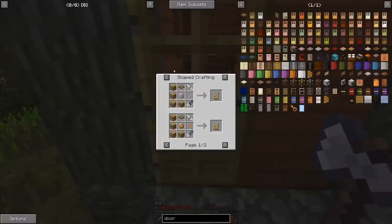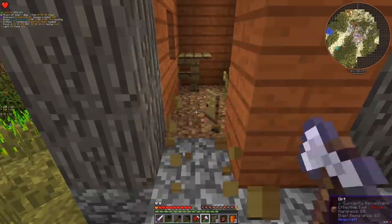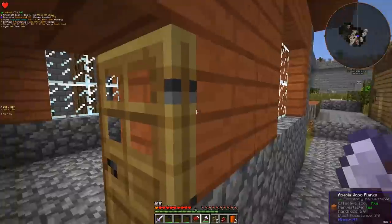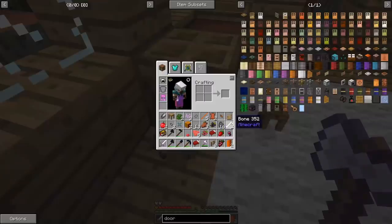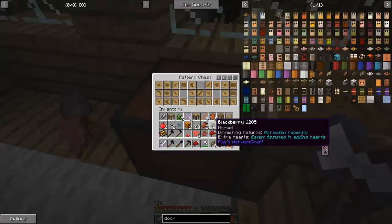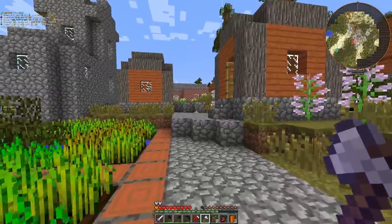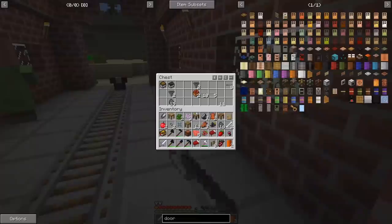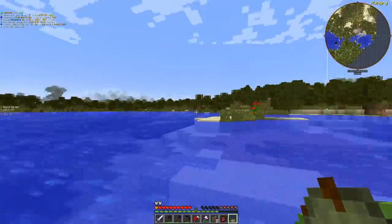Considering this is the recipe for a door, I'm going to take one door. We're going to take the stencil table; the parts are not very useful but the part builder is useful. We have all the patterns. I think we are done - we can go home. Of course I have to visit one more time because I cannot take everything with me.